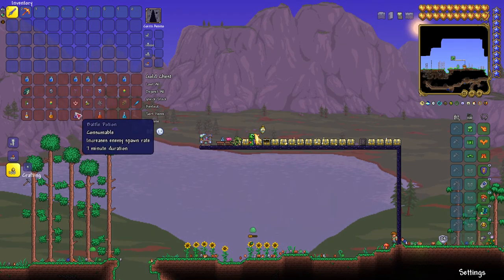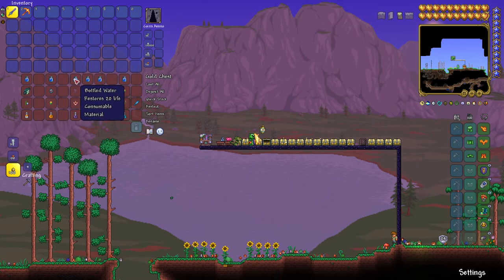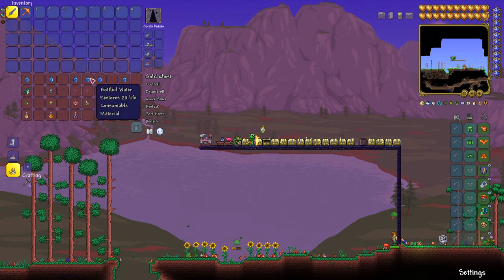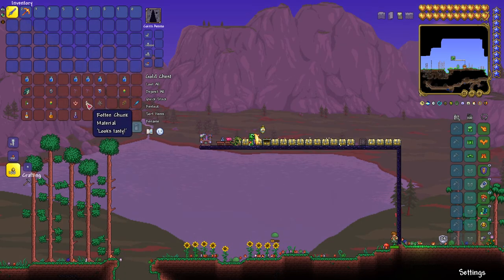Battle Potion increases enemy spawn rate. What will happen is enemies will spawn at an increased rate in whatever biome you're in — it's not going to spawn random ones, just more of the biome you're in. Pretty useful if you're trying to get a specific drop. If you're in the Crimson you'll need a vertebra, and if you're in the Corruption you need a rotten chunk. It's one bottled water, deathweed, and either a rotten chunk or vertebra — just one of them.